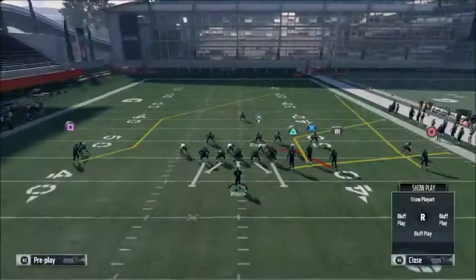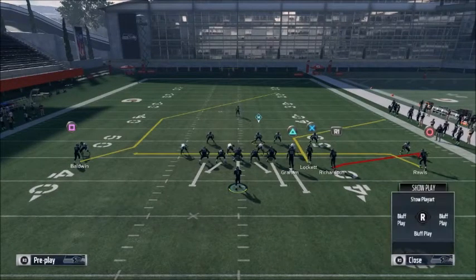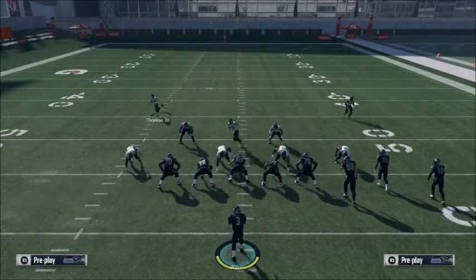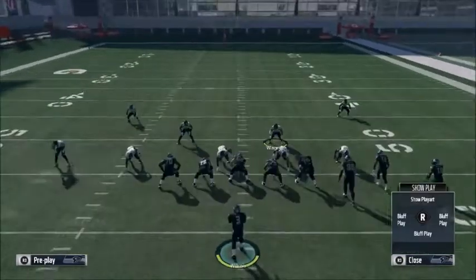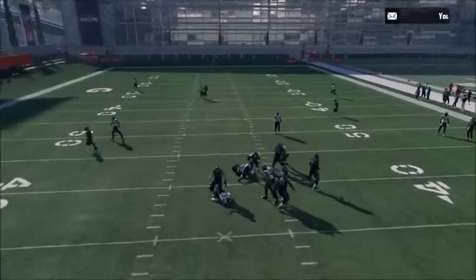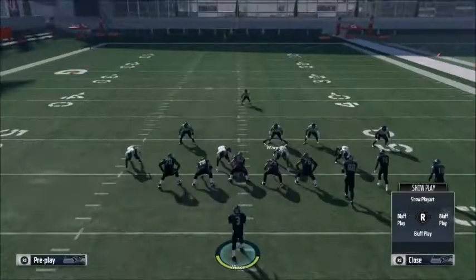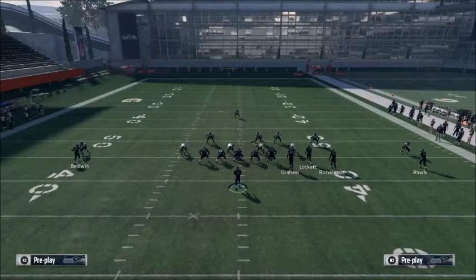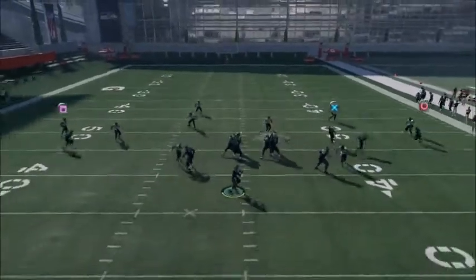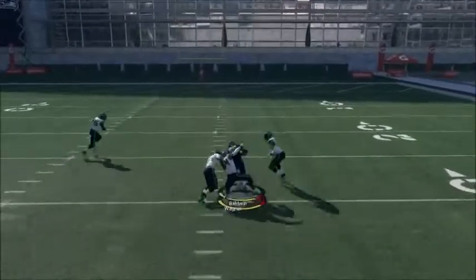As I mentioned in the Falcons video, it's better to have someone with low route running as opposed to someone with high route running, because it's going to take them longer - it's going to give the deep blues more time to back up. You have the flood concept on the right. For the corner if it's opposite, throw the flat. Let me show this spot route one more time - it's a really nice spot, bam, fit right in there.